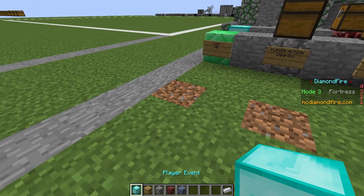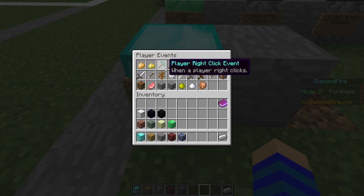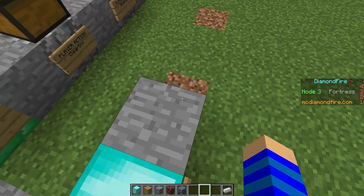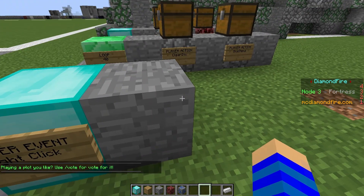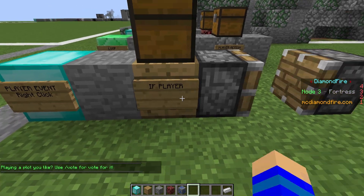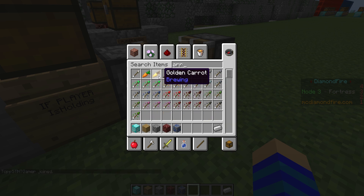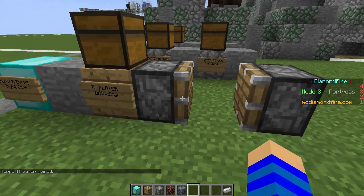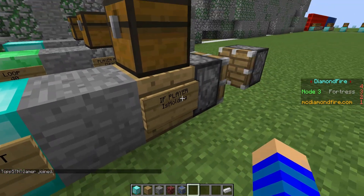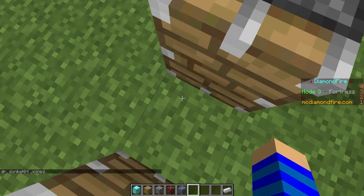Now let's give the items some functionality. We'll start off with a player event — select right click. Now every time the player right clicks, this line of code will be activated. But keep in mind that we have two different items, so we'll have to test what the player is holding. Now let's put an arrow in this chest, and now every time the player is right clicking and is holding an arrow, whatever is in here will be activated.